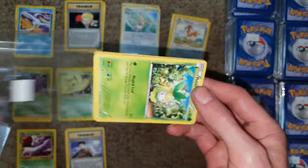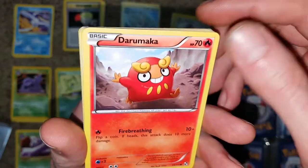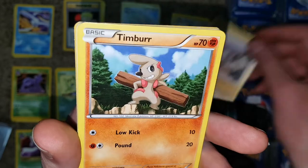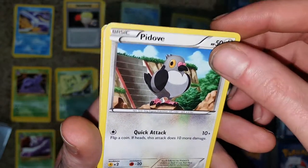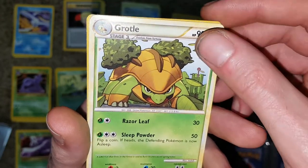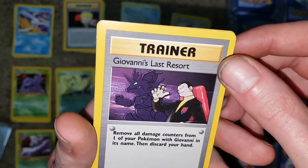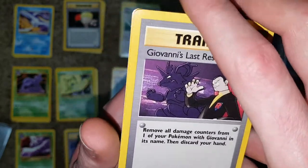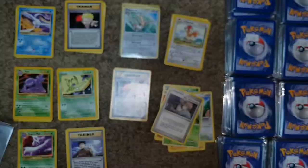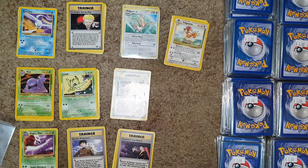Once we get to the $3 packs, every pack should be like a holo or something. So we got Pidove as the common, Tepig as the common, Geodude as the common, Timburr as the common — these cards would be considered bulk. Pidove bulk, Grotto bulk, the uncommon, Bill's Maintenance. And the rare is Giovanni's Last Resort. So this section is just us getting rare trainer cards. There's 10 packs — we're at 8 minutes.